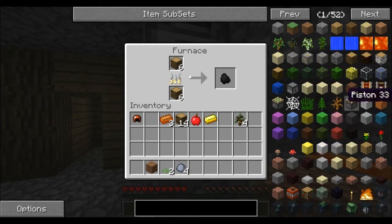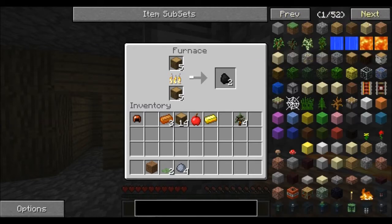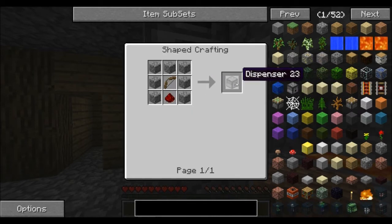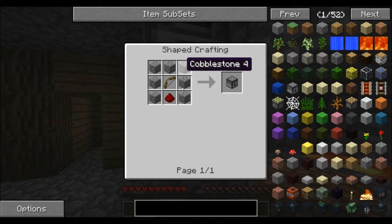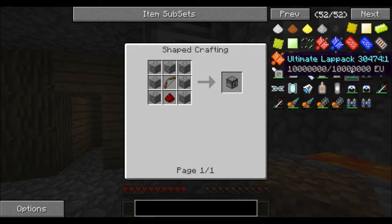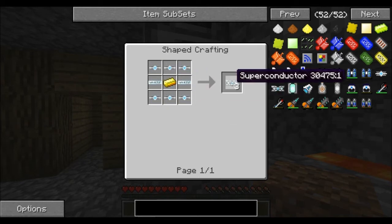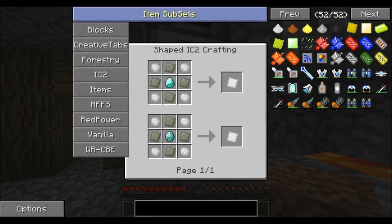As the charcoal is cooking, you can see over to the side here it has all different types of things — 52 pages of items! If we go to this side, it's crazy how many different things are in this mod. The nice thing is if you click on these items, it shows the recipe. You can click on a dispenser for example and it shows you the recipe and you can click further to get a whole other screen on how to make components. It's very involved.